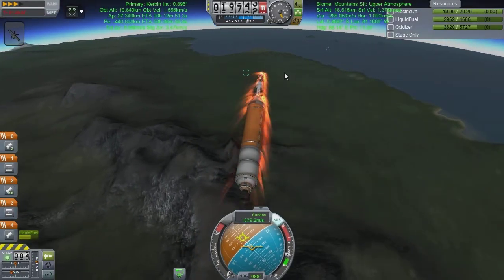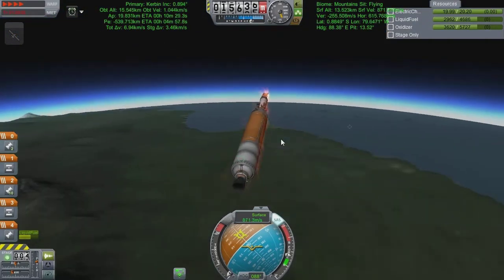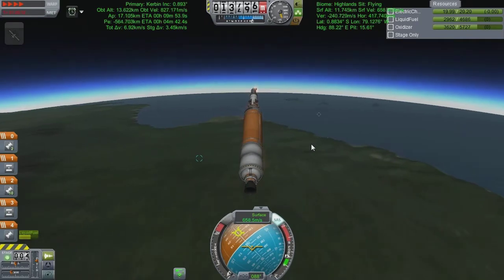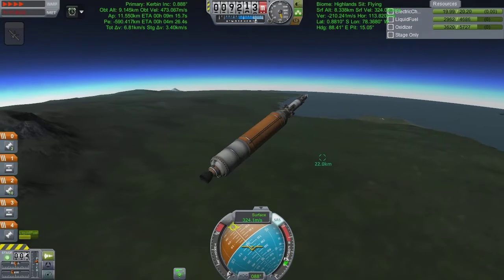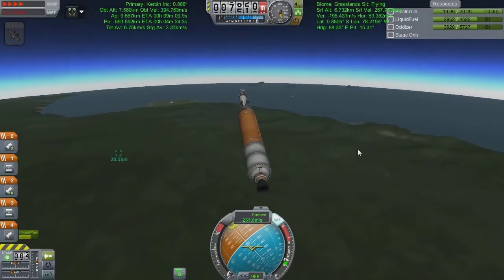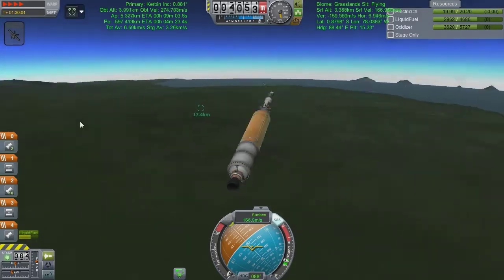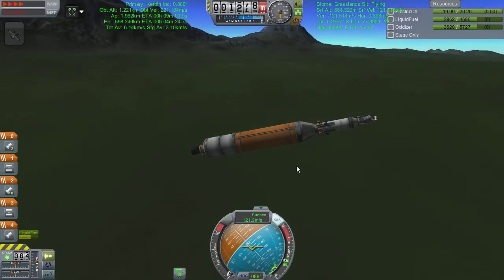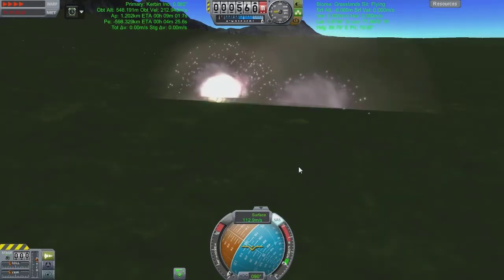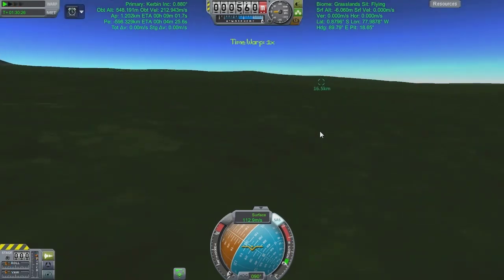You can really get a feel for how thin the atmosphere is compared to the planet when you're at this sort of height - you can just look across and see this tiny little arc of blue. We're starting to get some heating, coming in very fast at nearly two kilometers a second. There's my yoyo flag - this gives me an idea of how close in I'm coming. If credits counted we'd obviously stick parachutes on this, but credits don't count so we're just going to smash it into the floor. And... quite an anti-climactic explosion actually, that's a shame.